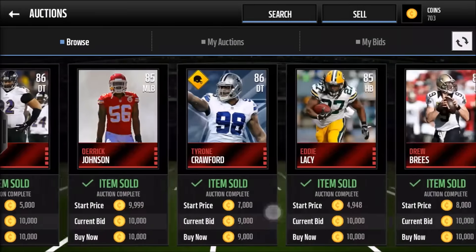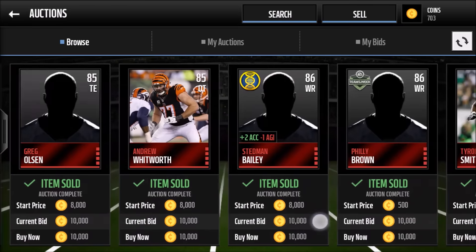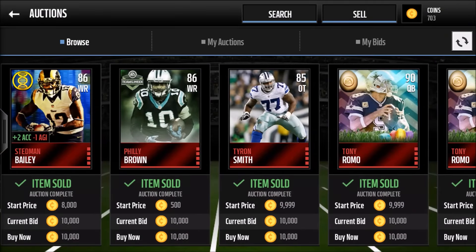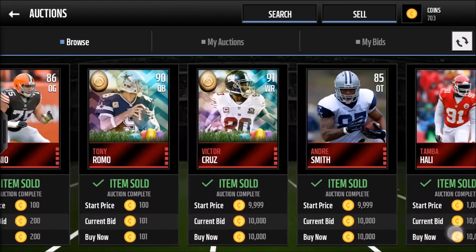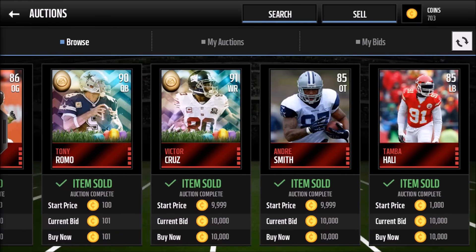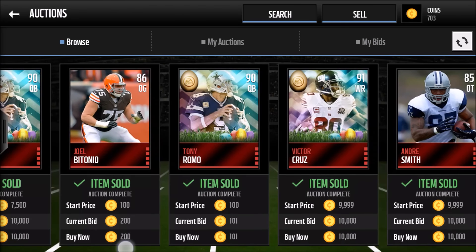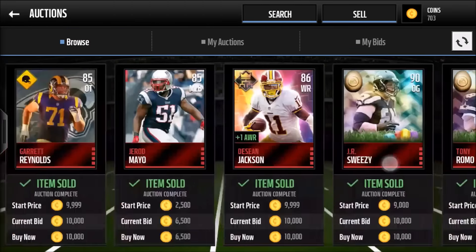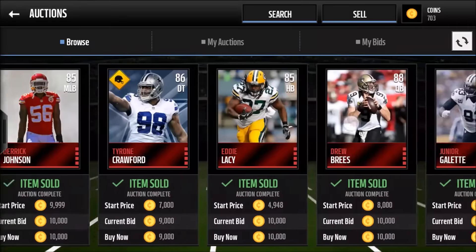Also with Ben Roethlisberger I'm not sure how much he's selling for. A lot of these players — like Stedman Bailey, an 86 wide receiver — I'm sure he sells for a good amount. Philly Brown, Victor Cruz, he's probably selling for 15 to 20k. Andre Smith is an offensive lineman. Look at this — even if it's Tony Romo for 100 coins, pick him up, he sells for 10k. Any of these guys you're either going to make your money back exactly or make a 3 to 5k profit, so it's pretty good.